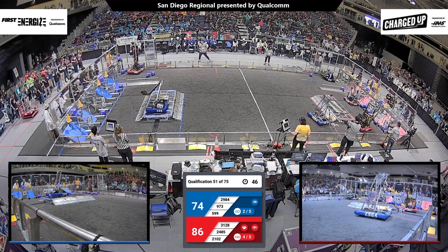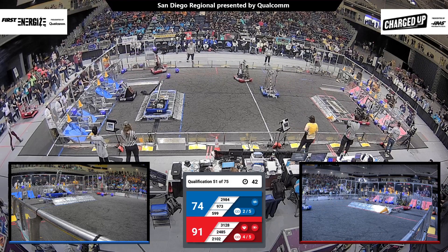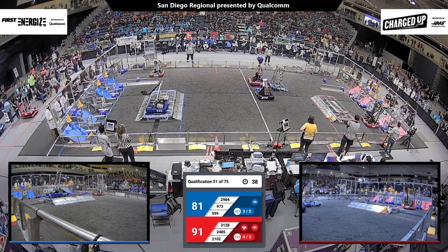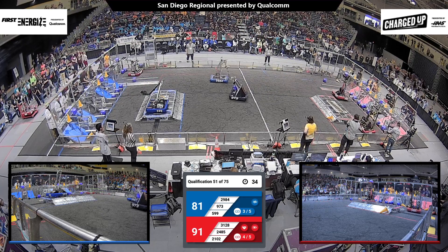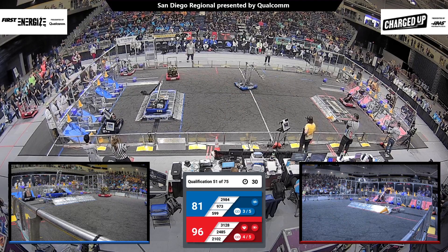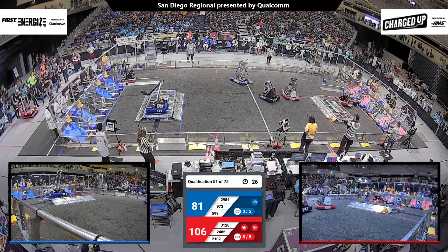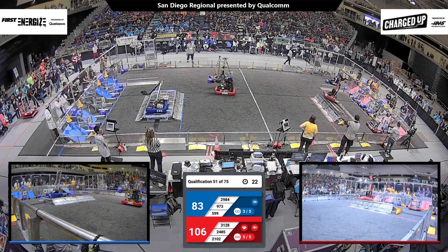3128 now about to complete that final link, and look — all of the hybrid zones are now filled up. So that's four links for red, three links for blue. 599 going to go ahead and climb, 973 just keeping them in there, but now red alliance starting to pull away as they score more points, 106 to 83.